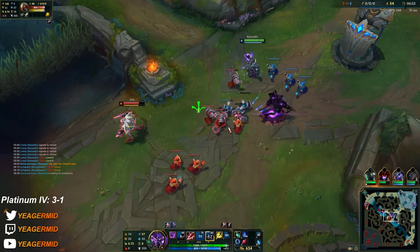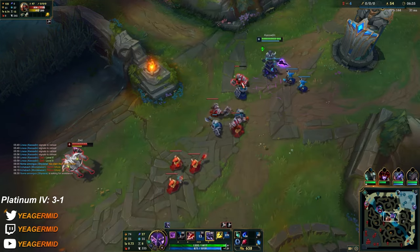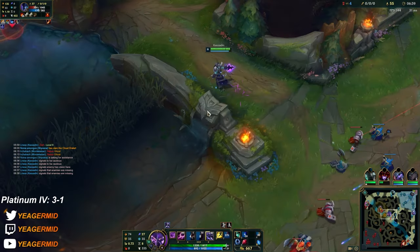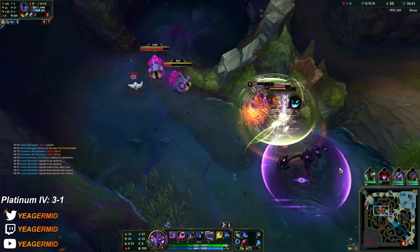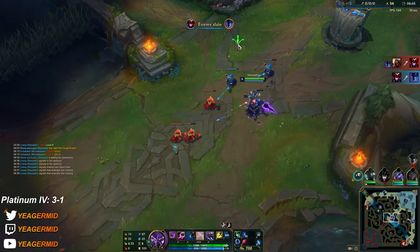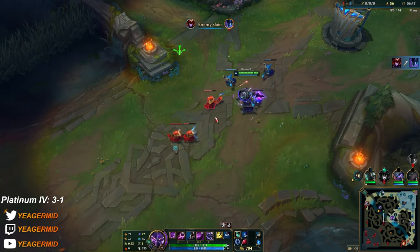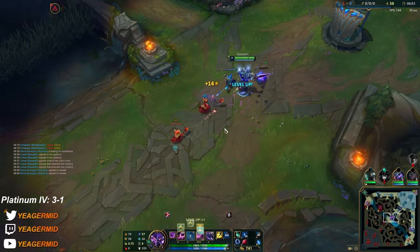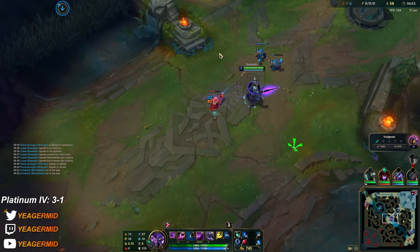I'm taking trades when he misses his W. Yeah, just let him die — he's too dumb. Don't bother moving for these situations. Nice, he did get a kill with Ignite. I'm not gonna walk up to it — I don't care. I don't think Zed ulted — he probably just used his shadow.